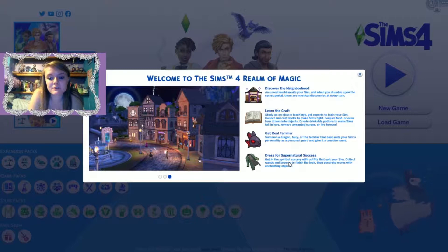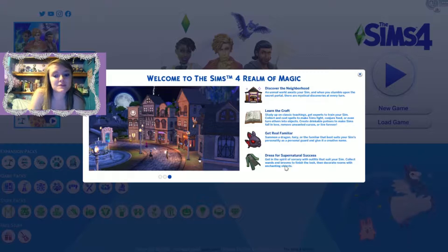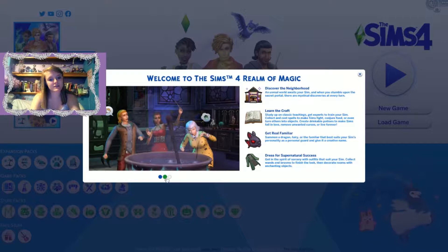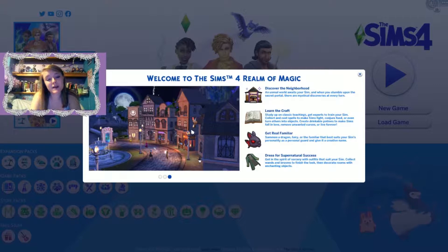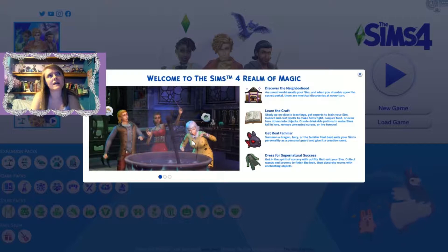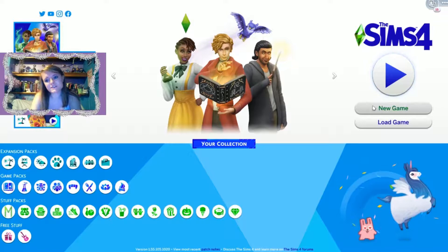'Dress for supernatural success — get in the spirit of sorcery with outfits that suit your sim, collect wands and brooms to finish the look, then decorate rooms with enchanting objects.' They've got three pictures: a cauldron with three sims around it, a fight scene with two familiars, and the secret world entry area where you can buy wands, broomsticks, and potion ingredients.